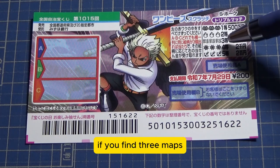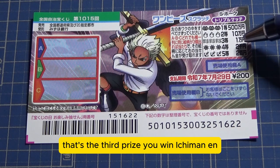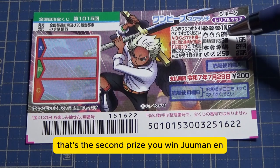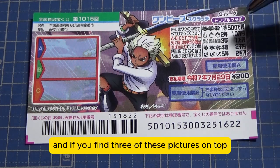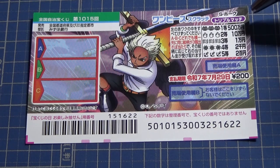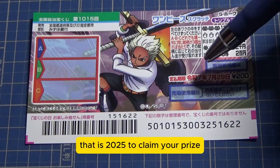If you find three maps, that's the third prize — you win 1,000 yen. If you find three of these fire things, that's the second prize — you win 10,000 yen. And if you find three of these pictures on top, that's the first prize — you win Go Hyakuman-en. You have until July 29th, Reiwa 7, that is 2025, to claim your prize.